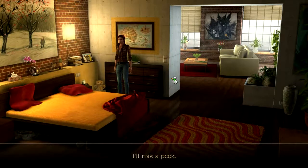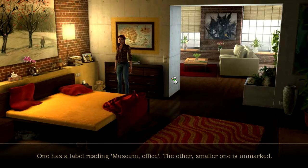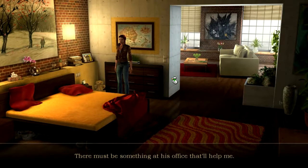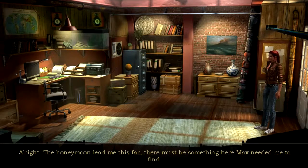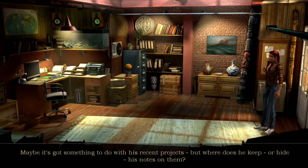A secret compartment — typical. Inside: two keys. One labeled 'museum office,' the other smaller and unmarked. 'Why is Max hiding his office key in a secret compartment?' Nina heads to the museum. At the office: 'I still don't have the faintest idea what I'm supposed to be looking for — all I know is that Max got involved in something, and it was probably something stupid.'